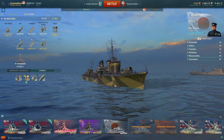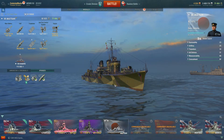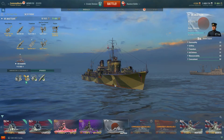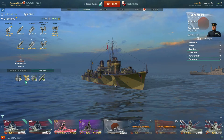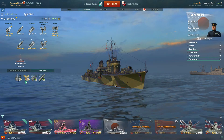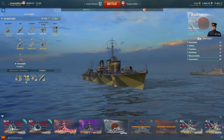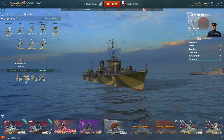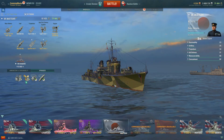Hey guys, welcome back to World of Warships. It's Centurion Master, and today we'll be taking a look at the Japanese Tier 7 destroyer, the Akatsuki. Destroyers are ordinarily not a ship I would like or prefer to play — I'm definitely a battleship player — but I've decided to hammer my way down the Japanese destroyer line to try and gain a better understanding of how destroyers are played, to ultimately assist me in playing against them.